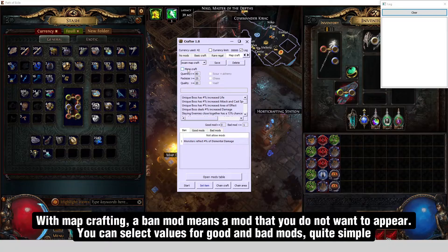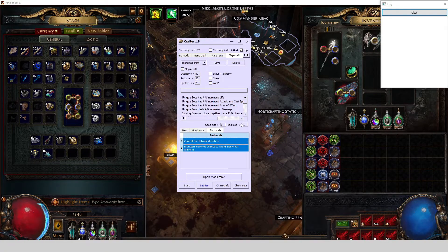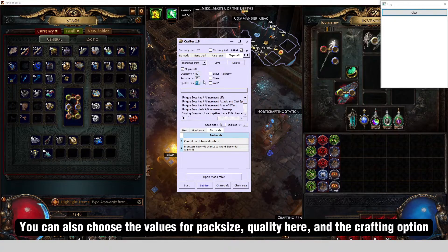With map crafting, a ban mod means a mod that you do not want to appear. You can select values for good and bad mods. You can also choose the values for pack size, quality, and the crafting option.